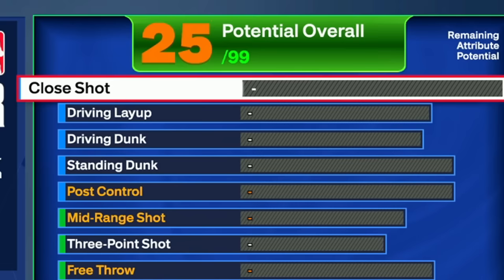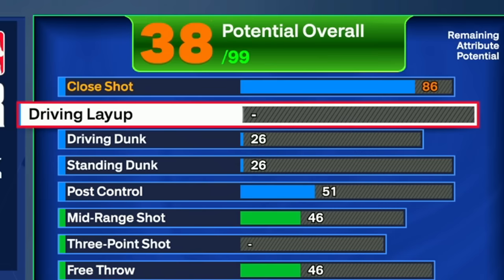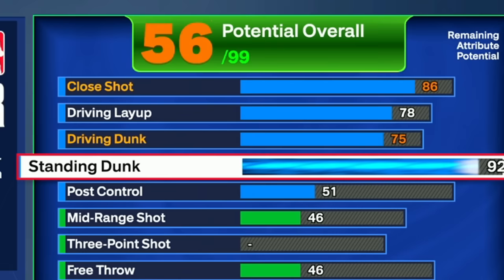The biggest thing with a Shaq build is definitely the finishing stats. We want to be as accurate as possible. We're going with an 86 close shot to give us Hall of Fame Pro Touch and Gold Masher. With a 78 driving layup you get the Sabonis layup package, which is one of the best in the game — you can hit floaters from like the three-point line. Our driving dunk is only going to 75, which unlocks a lot of dunk packages. The 73 driving dunk gives you Bronze Posterizer. A 92 standing dunk gives us Gold Fast Twitch, Gold Rise Up, Gold Aerial Wizard, Gold Precision Dunker, and all the standing contact dunks.